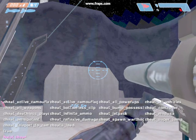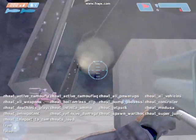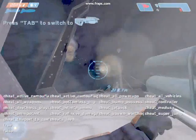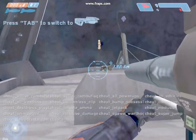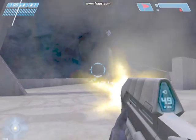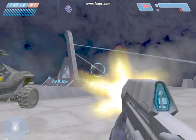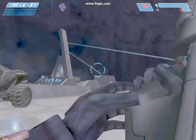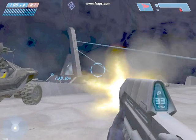For infinite ammo, type cheat_infinite_ammo then 1 or 0. This is different from bottomless clip — you can shoot forever but you still have to reload between clips. For example, the rocket launcher runs out and can't keep going, but the assault rifle's ammo counter never goes down after reloading — it just stays the same.